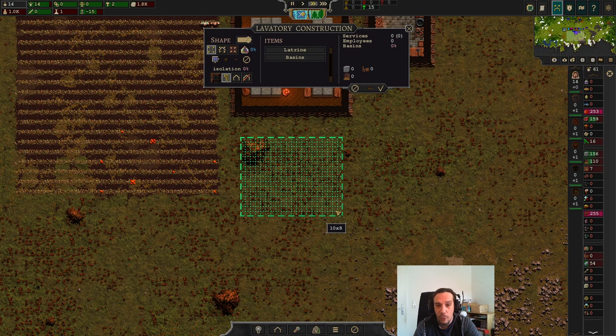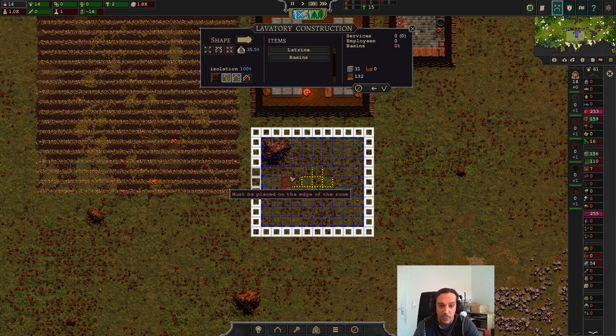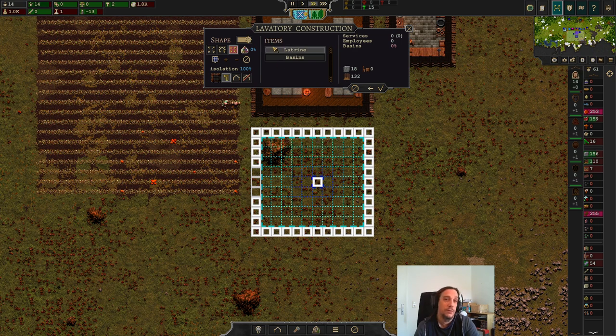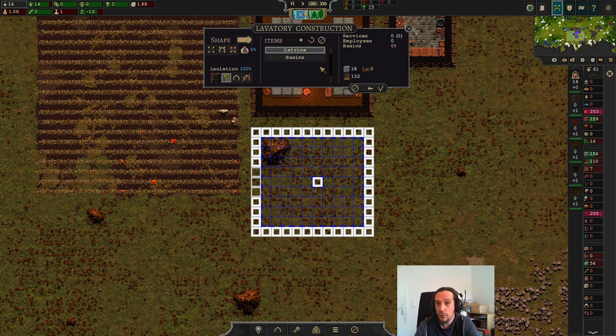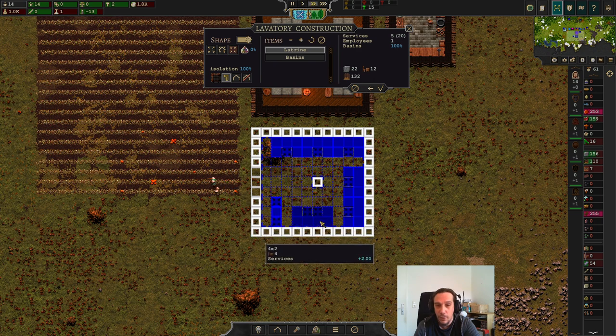We're going to build one down here - not too small. For the first time I will build up a building whose blueprint I'll use later as well, because you can just copy-paste buildings as you want to. It's a pretty cool thing to design one building according to your standardized idea and then just copy them. So now we're going to set up some latrines and some basins in there - just until the 100% mark has been fulfilled and then you're good to go.